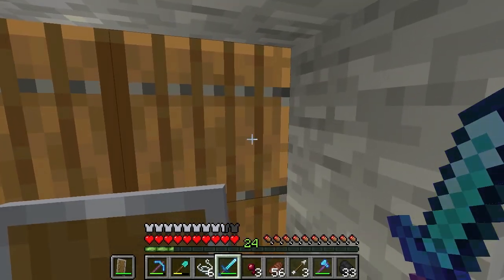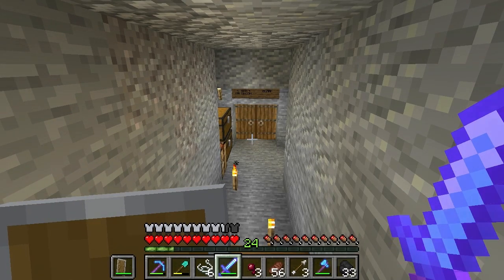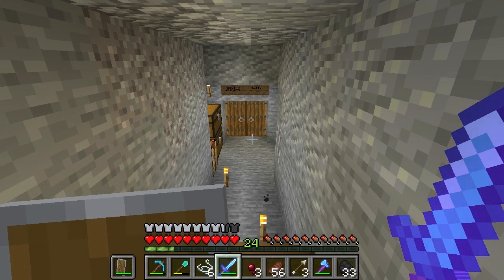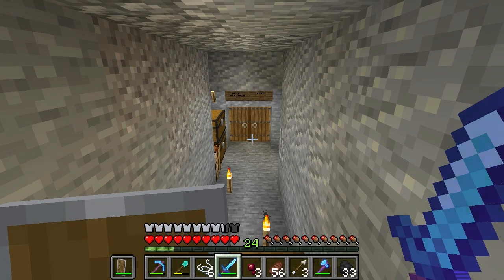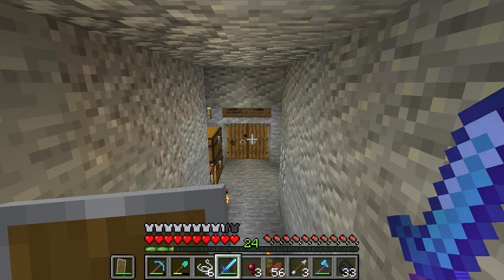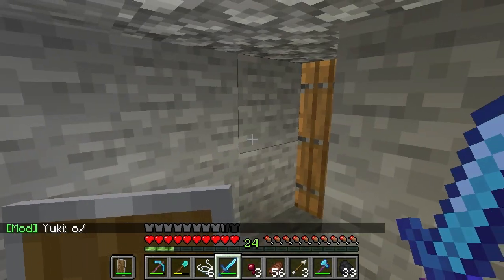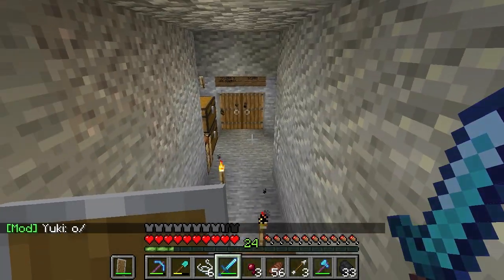The thing is, where I placed that sign — the slime spawned right next to the wall. I've seen it do that three times recently. That tells me I might actually be on the edge of the slime chunk. So where that sign is, I'm going to mine about 10 to 15 blocks in that direction and hollow it out to increase the chance of slime spawning.